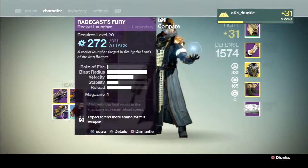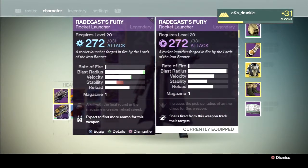And as a bonus, I got not one but two Radagast's Fury. For one of these, I rolled it and I got Void Damage with Tracking and Field Scout. The second perk is Vacuum, which is pretty useless, but I didn't feel like re-rolling it because I really wanted a Void Rocket Launcher and it had Tracking and Field Scout, so I was happy with that.